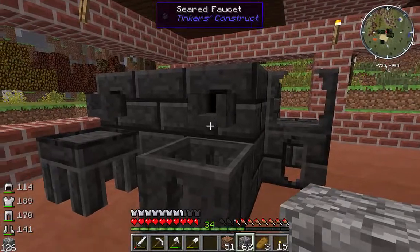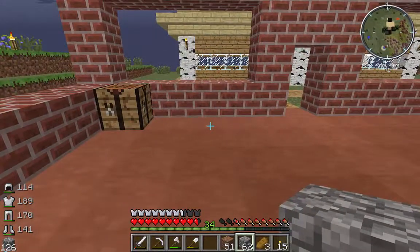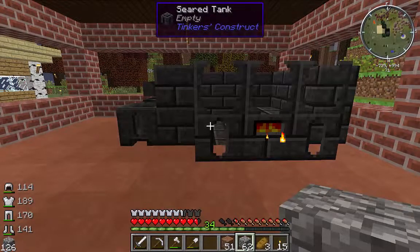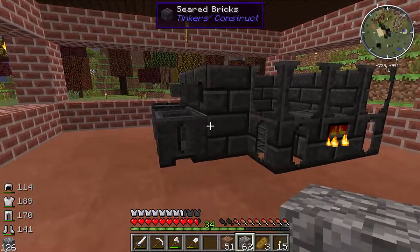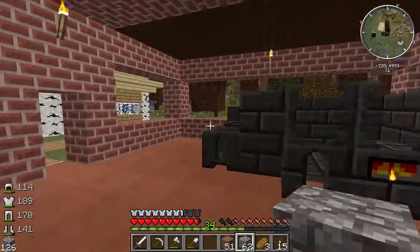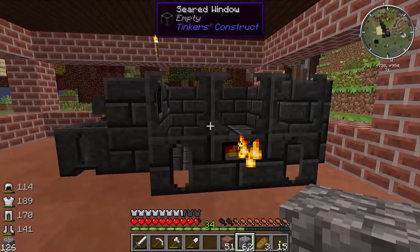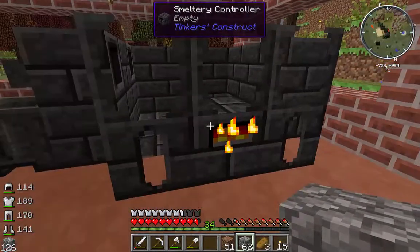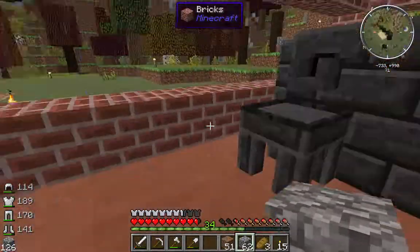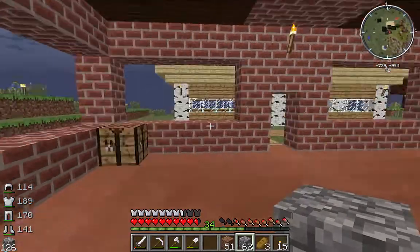Once I moved it, I realized I didn't have the drain or the faucet, so I had to craft those - I had plenty of seared bricks and that worked well. But then I ran out of seared bricks, so I had to make more grout, and I found I didn't have enough gravel either. Anyway, I got enough seared bricks to finish up, but then I realized I'd forgotten the tanks, so I had to go craft some tanks as well. Got the tanks, got the controller which I also had to craft, and got windows so I can see inside the unit.